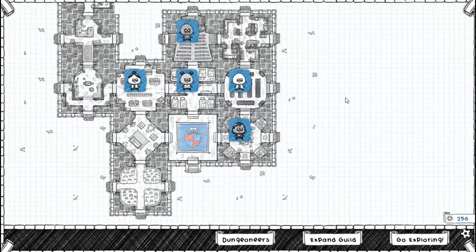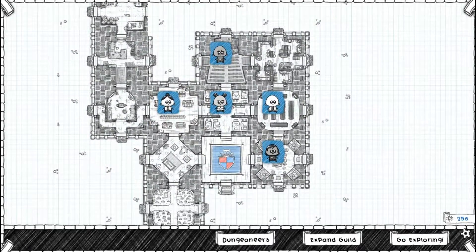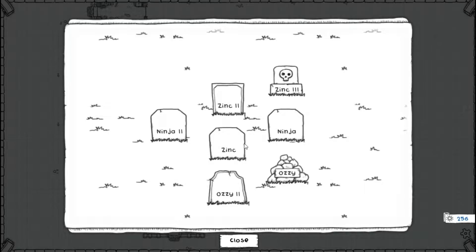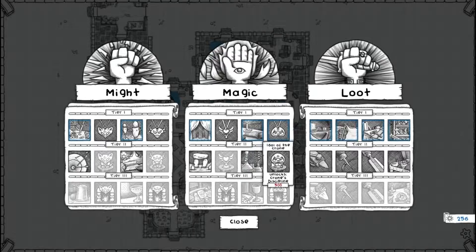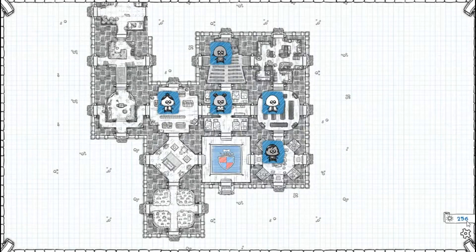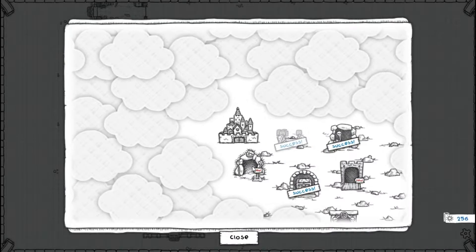Welcome back to Guild of Dungeoneering, Chapter 4. When we last left off we had done the mimic quest, which was the hardest one yet. We lost a couple of cat burglars — I think a chump, one zinc, one ninja, and two Aussies, so we died four times. But we made it out. We have 256 gold right now, and I'm saving up for the Idol of the Crone which costs 500, so we're not going to spend anything until we get that. We're going to head out exploring.